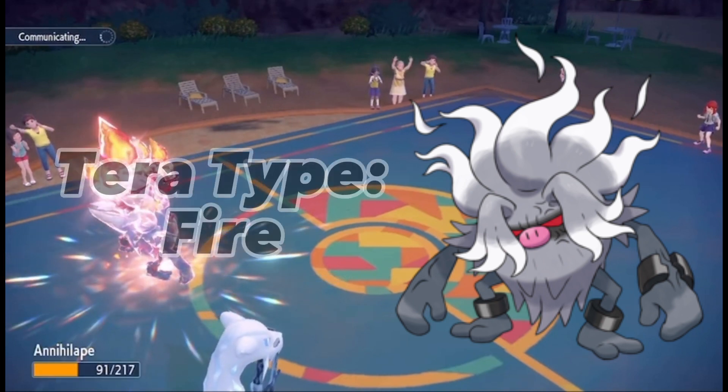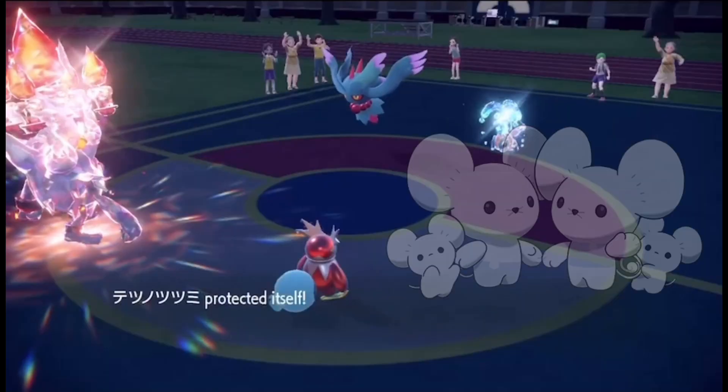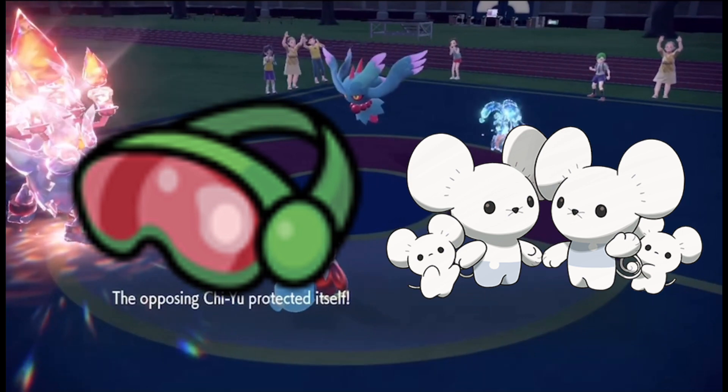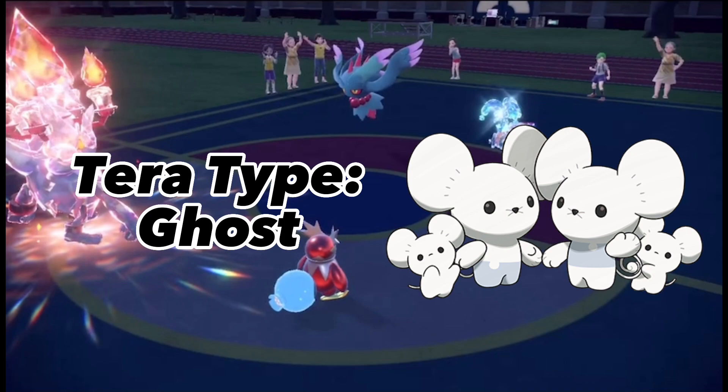I give it the Fire Tera type to resist fairy moves and to be immune to Will-O-Wisp. Murkrow has the defense to live a Sacred Sword from Chien-Pao, as well as giving it Safety Goggles to be safe from redirecting Spore and Sleep Powder. I give it the Ghost Tera type to be immune to Fake Out and Fighting moves.